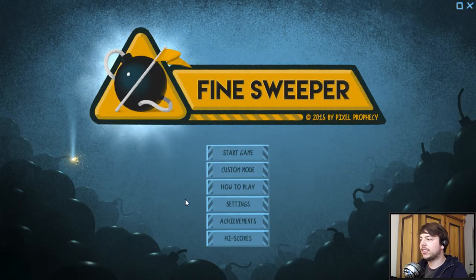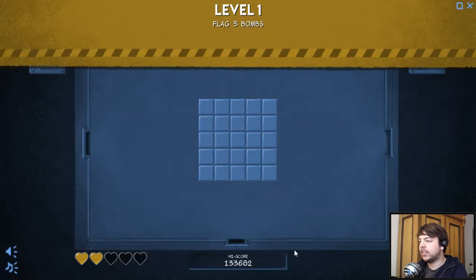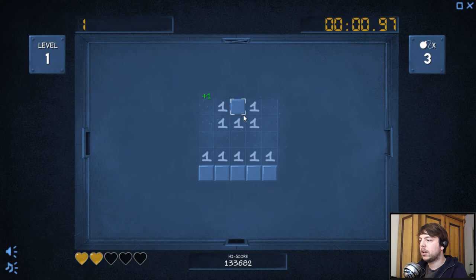I like this music — it sounds like Mission Impossible in the beginning, but then it doesn't. Start Game gets you into the level-selecting mode so you can choose. You have to start at level one, which is pretty easy — it's a very small board with one bomb.